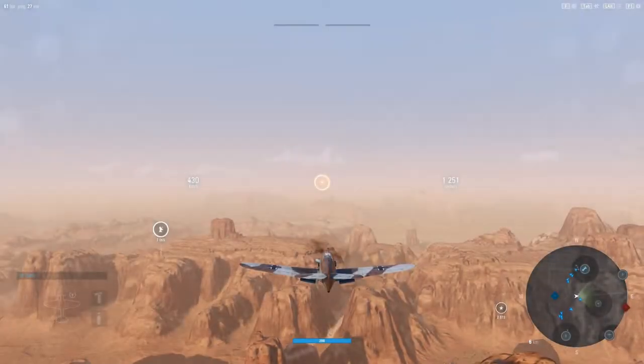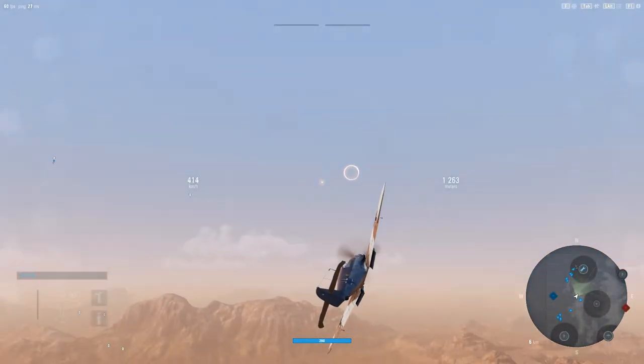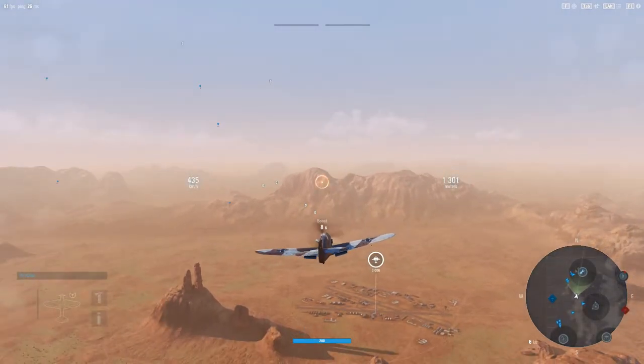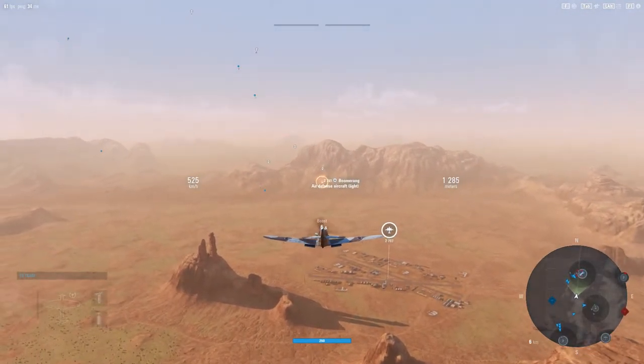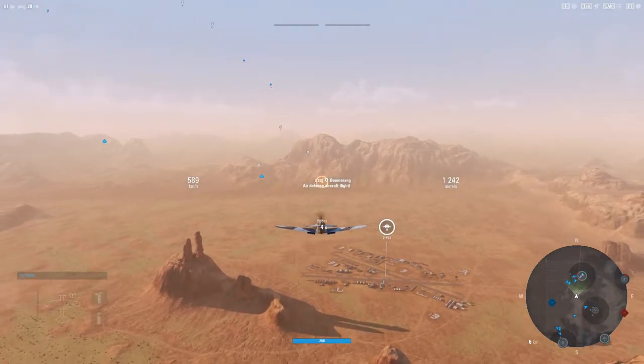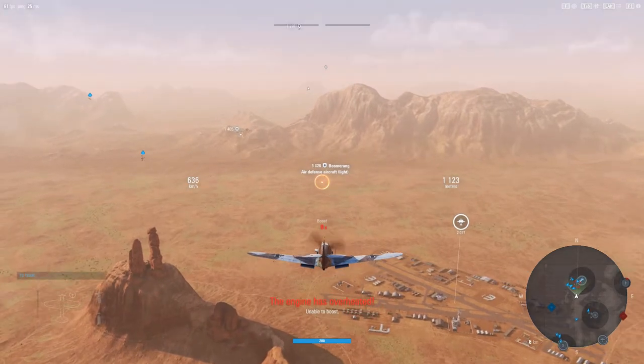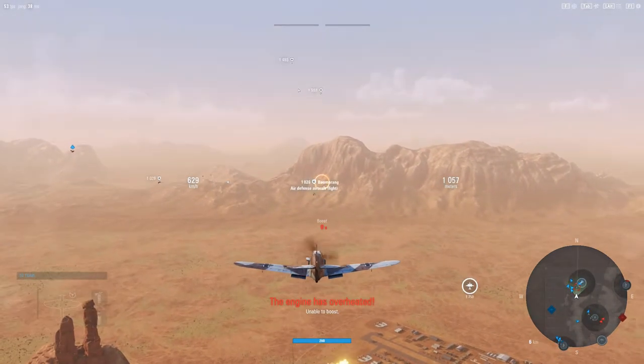Hey guys, ShotTheWonker here. So, now it's been a while, but we're going to go back to World of Warplanes, and this time we're going to be covering the Tier VI German fighter, the Messerschmitt BF-109F Friedrich, which is the Tier VI fighter, following on from the E-Series Emil at Tier V.